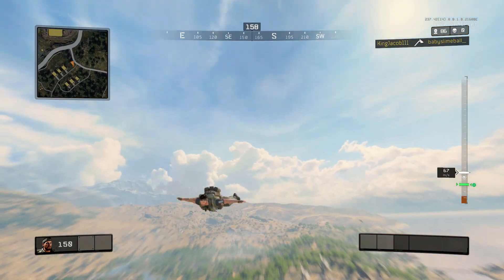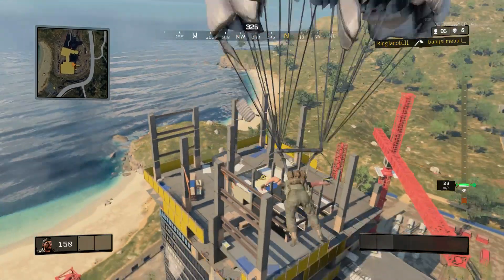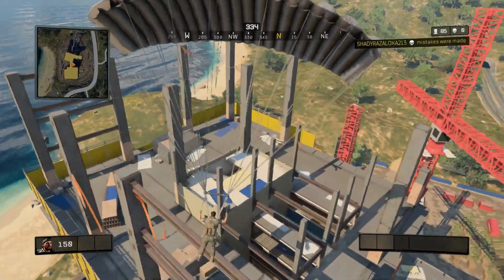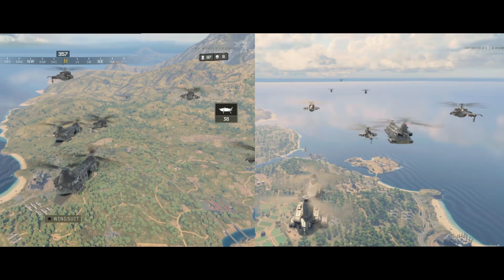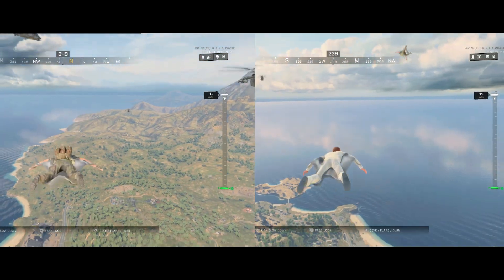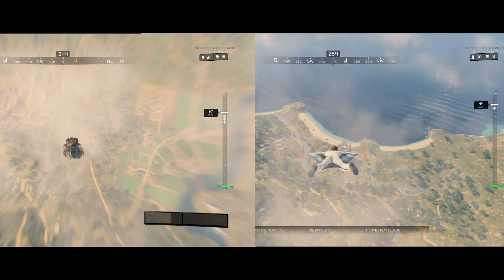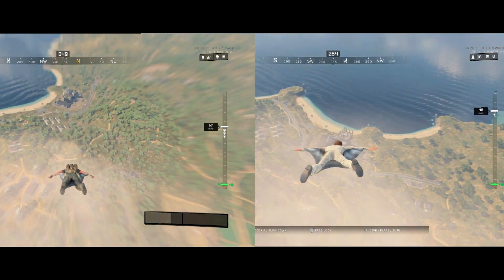That's how you get somewhere fast — that's why sometimes you see people land so fast and wonder how they got down there so quickly. I'm gonna show you guys two side-by-sides: the right side is not doing it, the left side is doing it. On the left side you see me going down, on the right side it's me just gliding normally.